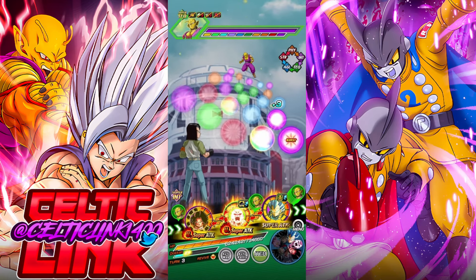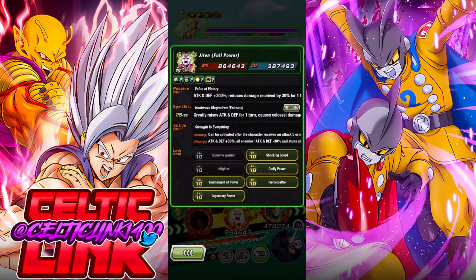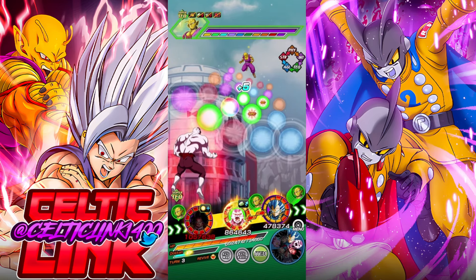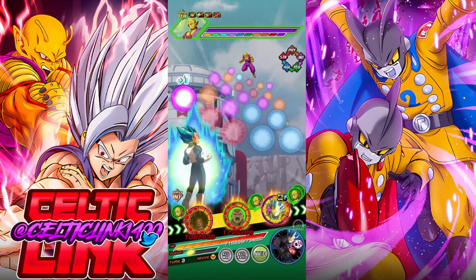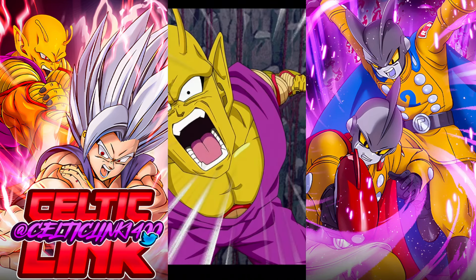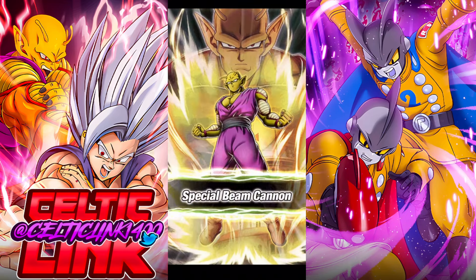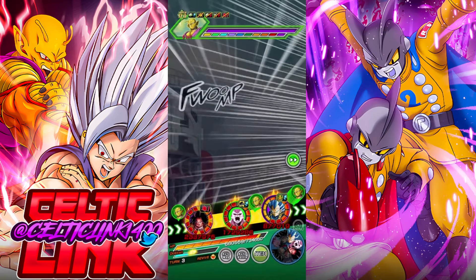We're going to put LR Universe 7 in front so they can support Jiren. We have five links active with Jiren. Looking at our stats this turn — a little under 400k — but we're going to look a lot better after this super attack. This dude is just addicted to supering us in slot one. Piccolo can seal us too, and now we're not getting that buff.